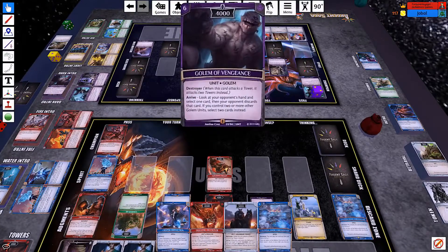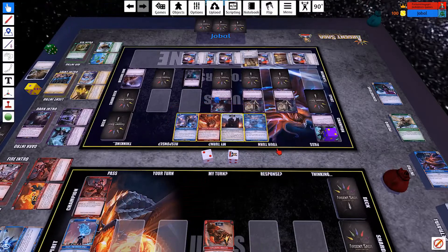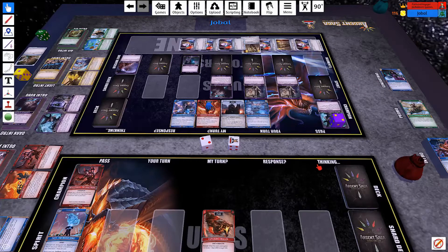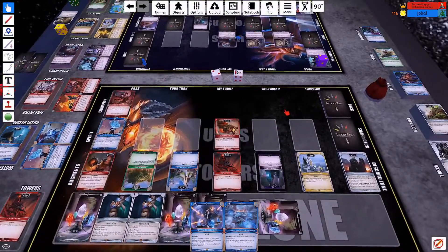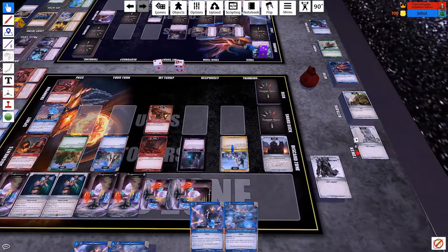Golem of Arrogance — look at your opponent's hand, select one card, your opponent discards that card. If you control two or more other Golems, select two cards instead. That hurts a lot. He'll get rid of my two units. He's probably going to go after a tower — if I had to assume, he would go after my Light Tower here. Which gets me a token.